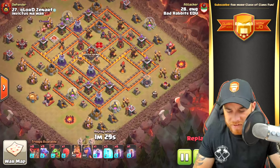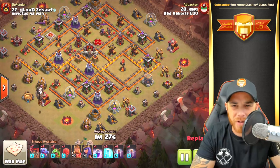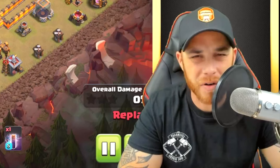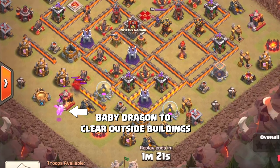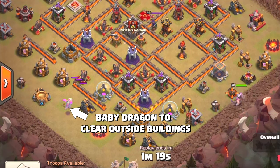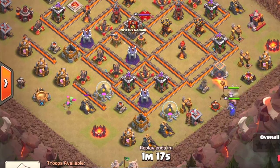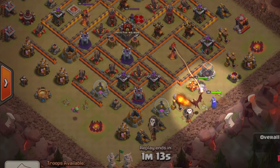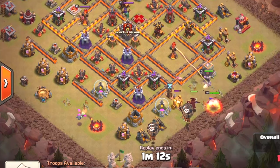We're going to start out on the south side and go into the multi-target inferno tower — single targets are just bad for dragons. A balloon is used to look for a seeking air mine, and the baby dragon takes out a few buildings. Then you'll see the Barbarian King and the Queen dropped, as well as a dragon, to clear out buildings and make sure our dragons stay inside the path through these compartments.